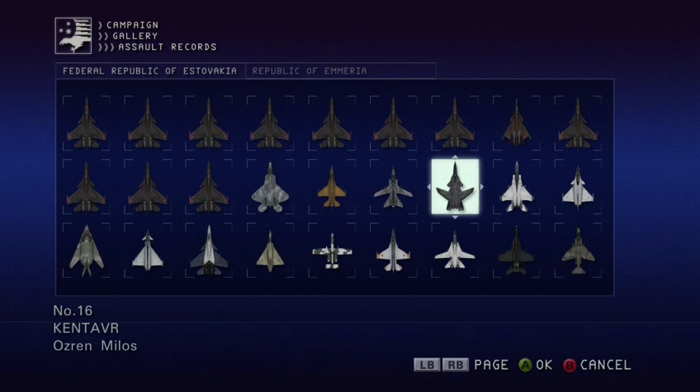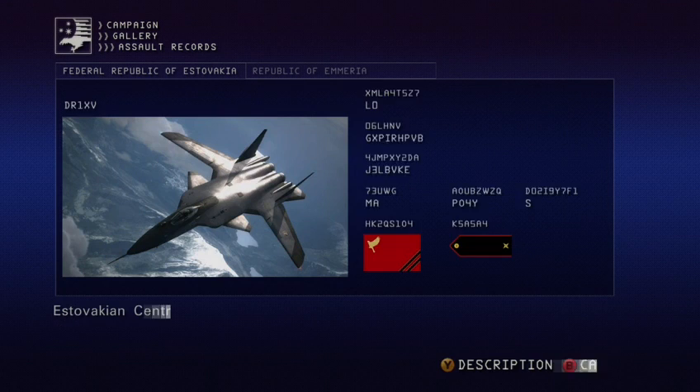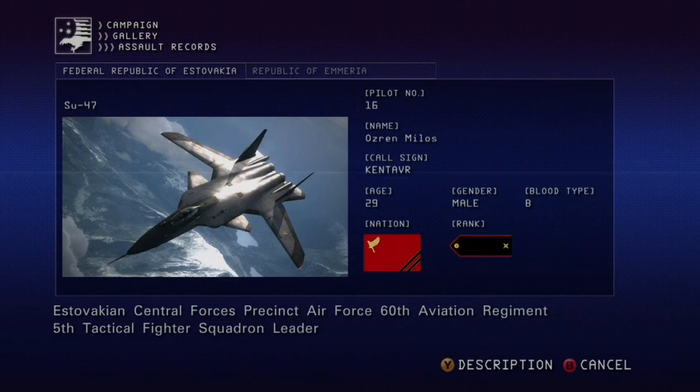I'm at 6 Ace Hunt. In this video I'm going to show you how to spawn and shoot down Orzin Milos, or Milos, callsign Kentaver.